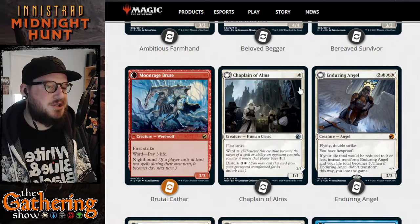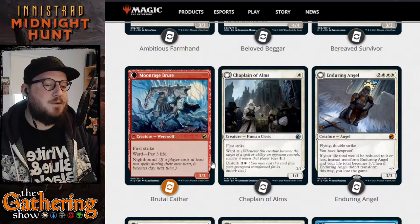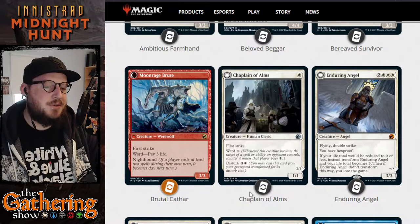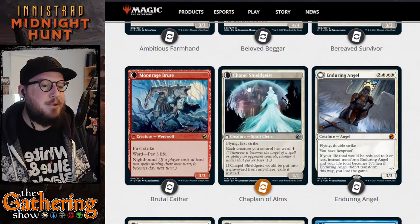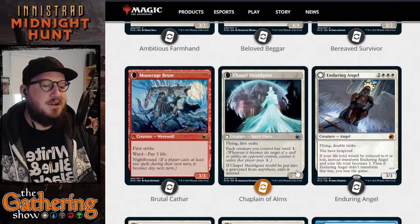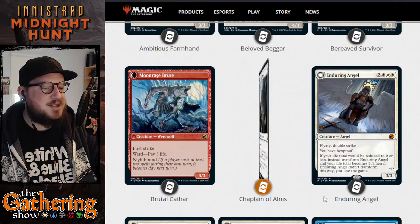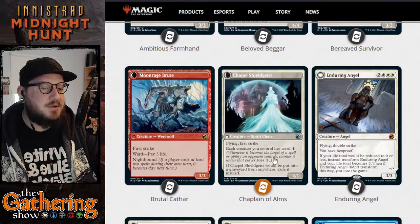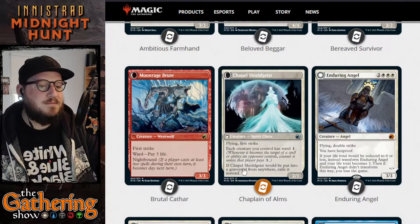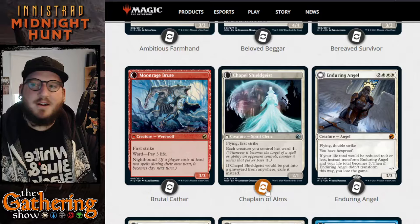The next white dual-faced card is Chaplain of Alms. For one white, you get a 1/1 Human Cleric with First Strike and Ward 1. It has a Disturb cost of 3 and a white — when it dies, you pay its Disturb cost to transform it into the Chapel Shieldgeist, a Spirit Cleric 2/1 with First Strike and Flying. Each creature you control has Ward 1. It takes the Chaplain of Alms' Ward 1 and puts it on all your creatures instead of just itself. If Chapel Shieldgeist would be put into the graveyard from anywhere, exile it instead.